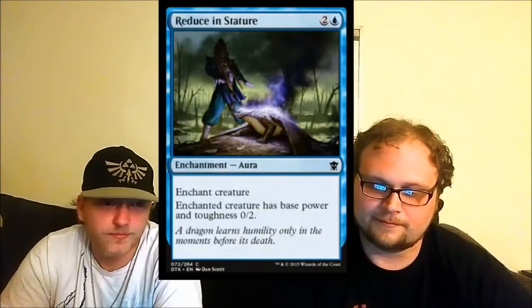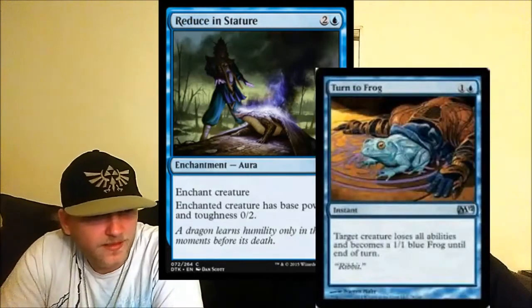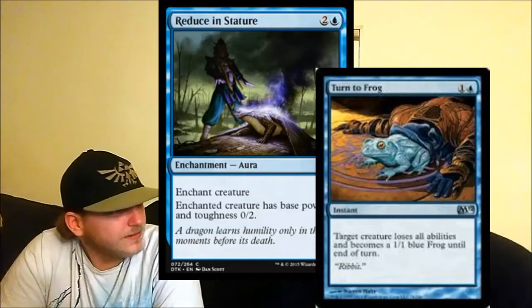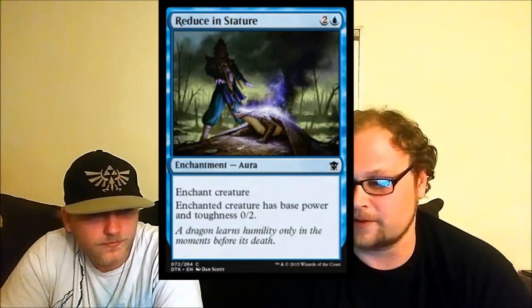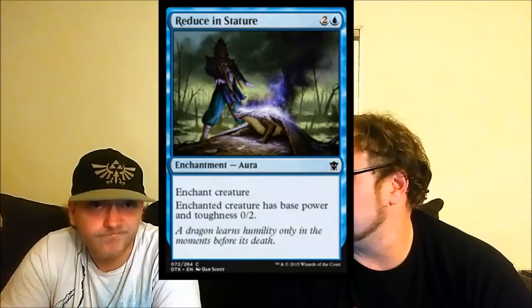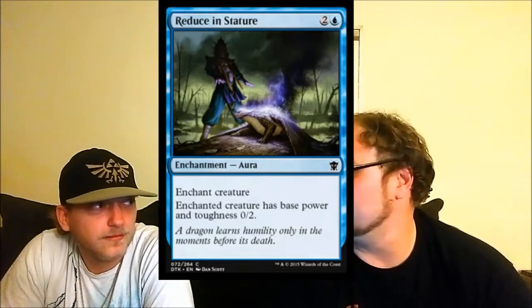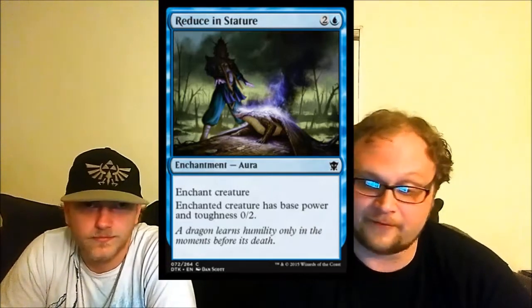Reduce in Stature — a piece of blue pseudo-removal I really like. It reminds us of Turn to Frog. Turn to Frog was two mana instant speed and a till-end-of-turn effect. This is an enchantment, so it permanently makes their biggest dragon a one-one or zero-two and irrelevant for the rest of the game. I got in arguments about whether Turn to Frog is good — I don't love it in constructed but it's good in limited. Same here: not good in constructed, very good in limited. Play it.